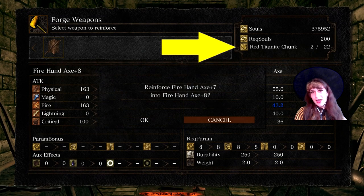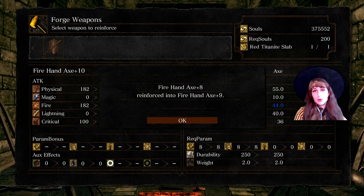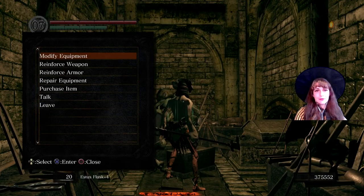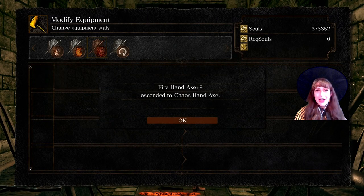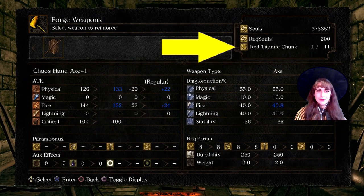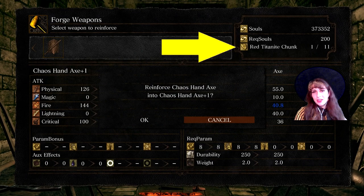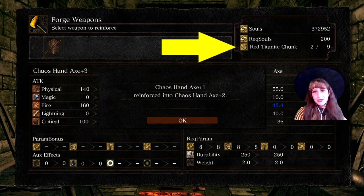Now we upgrade the axe to plus 9 fire using red chunks. At plus 9 fire, we can upgrade the fire axe to plus 10 using a red slab, or modify it to chaos. Here we modify the fire axe to chaos axe using red chunks. Now we can upgrade the chaos axe to plus 4 using chunks. It can get to plus 5 using a red slab.